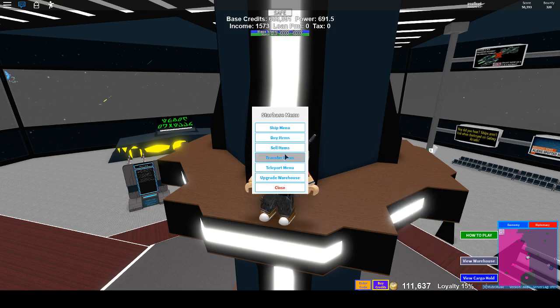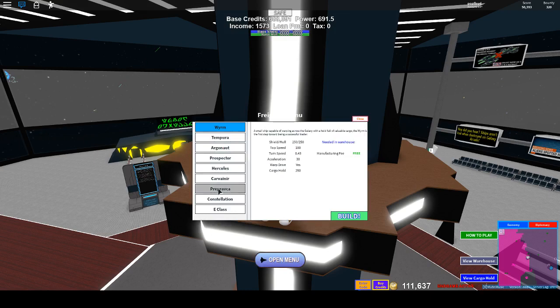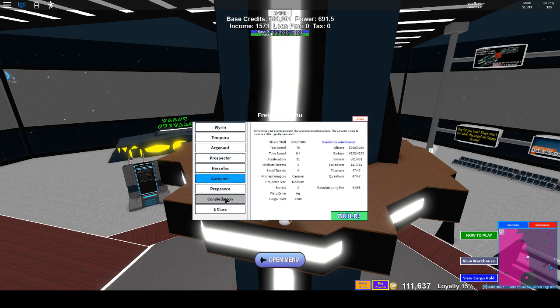Now we're going to sell this quantium and titanium and some other materials, and then we're going to transfer the rest into our warehouse. And now you have more items in your warehouse. But there are other freighters — a lot of mid-tier ones you can buy, and some VIP ones like the Carveneer and the Constellation.